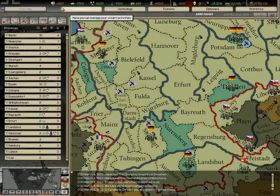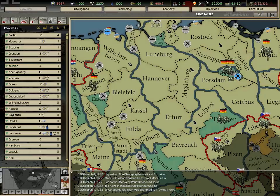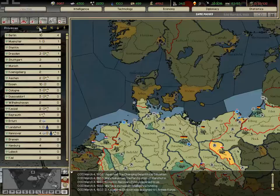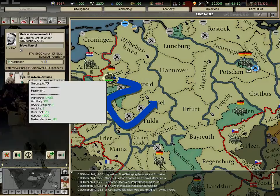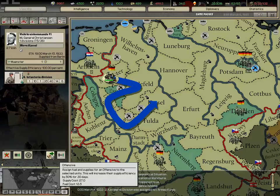Rare materials: you need one metal per day to upkeep one industrial capacity, and half a rare material per day to upkeep one IC. Oil is needed to upkeep planes, ships, and units — without it your units fight way worse and tanks can't do much. Supplies: without them your units can't attack, and at zero supplies they begin losing strength. With supplies and oil you can put your units on offensive for 30 days.